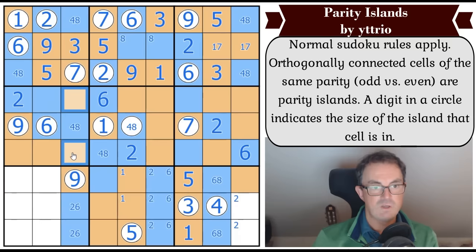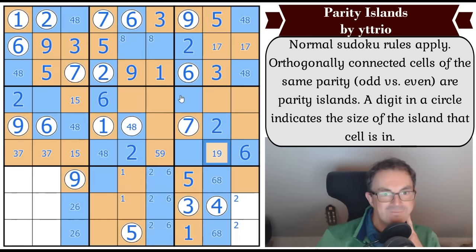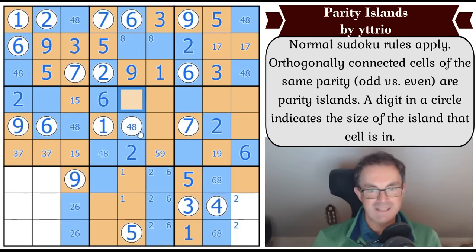This is a one-five pair in this box, so this must be a three-seven pair to complete the odd digits. One, five, nine - this is five or nine. One, five, nine - this is one or nine. Where's three in this box? It's got to be here. So this is a naked single: it's a five - it sees seven and nine, it sees one and three. That makes this a nine and this a one, and this a one, and this a five, and this is seven.